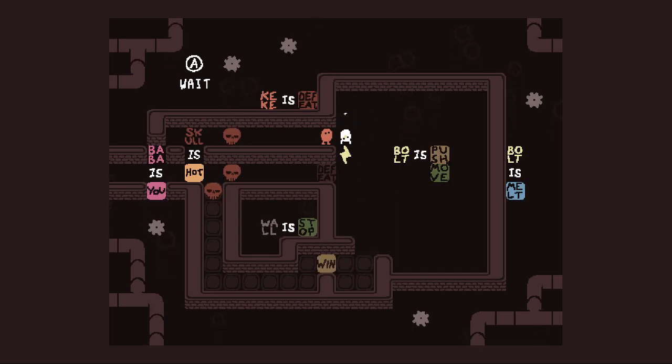I can't make it change skull is hot to skull is defeat. Oh wait, I'm not melt — so I can go through the skulls. But then if I do that I'm stuck, because if I make skull is defeat there's no way I can turn this while it's going.